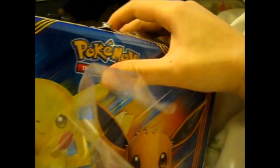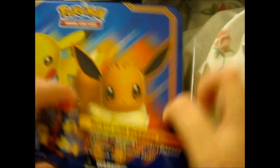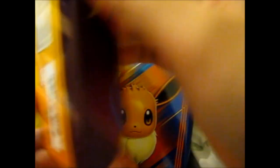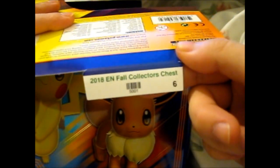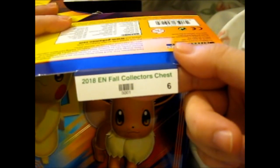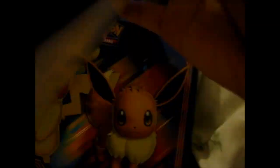So let's get into this. I can open the plastic. So here I open that. Not much packaging, which is nice. And it's not glued together, which is nice. There it is — the 2018 English Full Collector's Chest. Let's just put that in the background there.